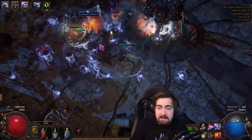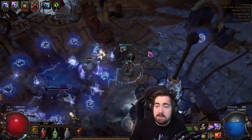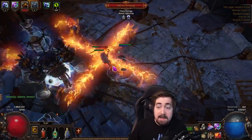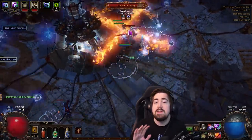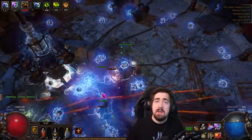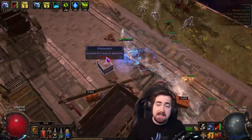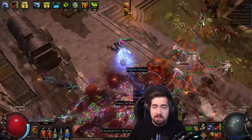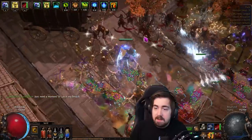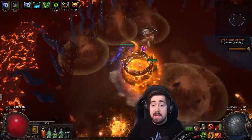Level 28 to 38, it changes quite a lot — there are loads of notes in the build here. You're basically doing Seismic Trap, Lightning Trap, and Flamethrower Trap, linking those to whatever you can. This is just to get an onslaught of single target. Once you hit level 38, you're using Exsanguinate Trap for clearing, and Seismic Trap handles your single target. The endgame is using Seismic Trap and Exsanguinate.